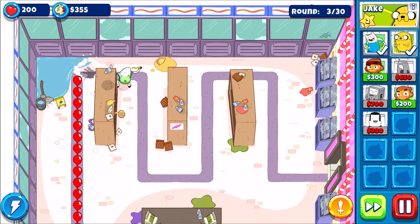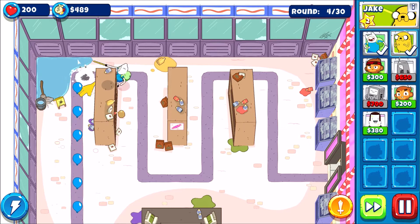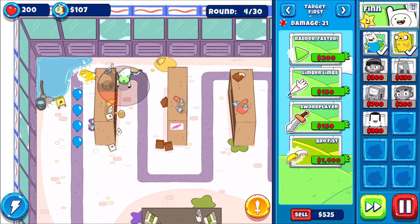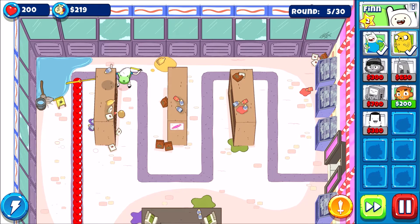Speaking of placing Princess Bubblegum in a corner, I was thinking about bad placements, mostly because you guys brought it up. If I purposely wanted to place a tower in a bad spot — maybe to anger someone — would that make it a good placement for me? Since it satisfies my needs to anger someone. Not that I need to, of course. Or do I? Nah, I'm just kidding.